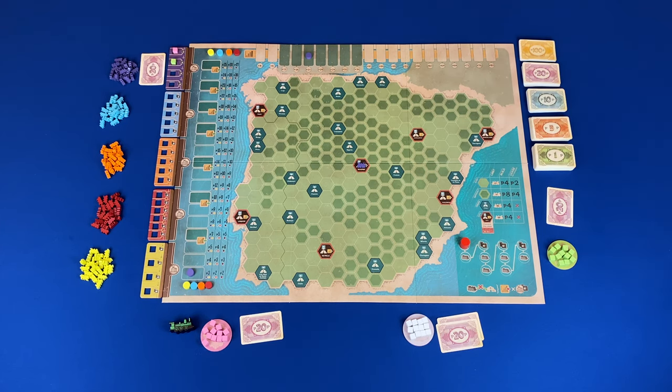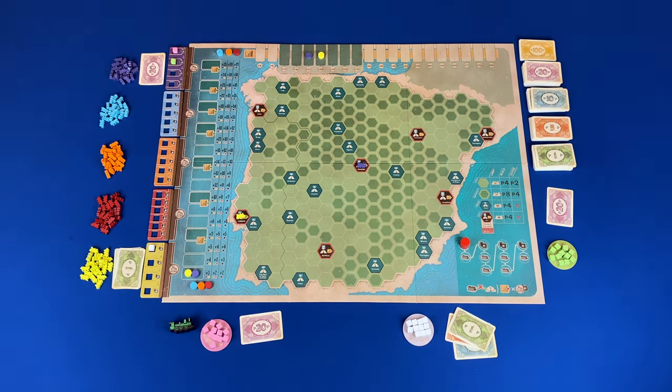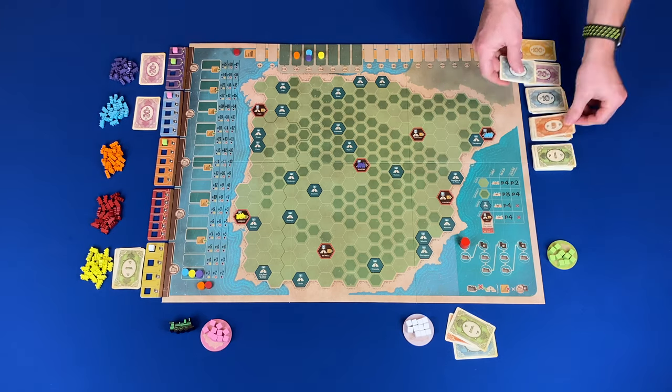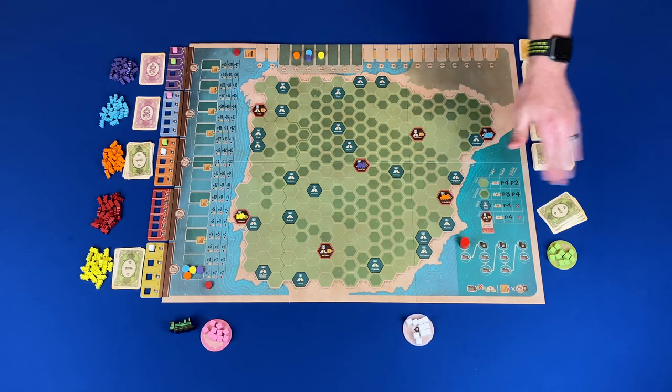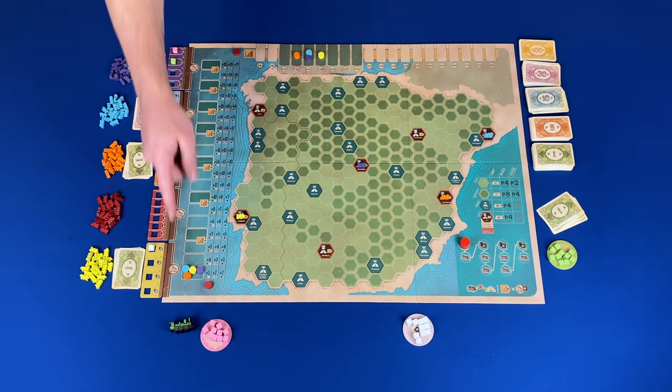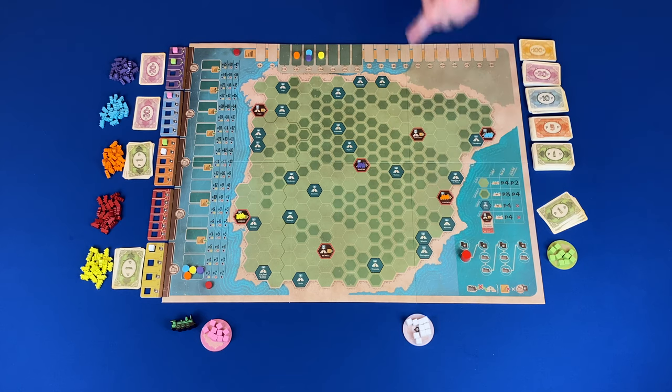During the stock round, you cannot purchase shares in the same railroad twice. Players will continue to either invest in a railroad or pass until all players pass consecutively. When this happens, you give the priority deal marker to the first player that passed in that consecutive order. Then advance the round marker and move to the next round.